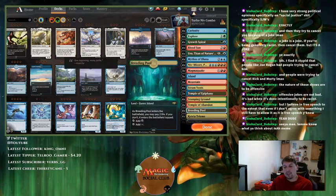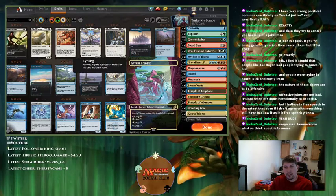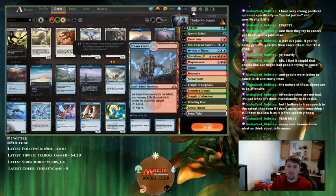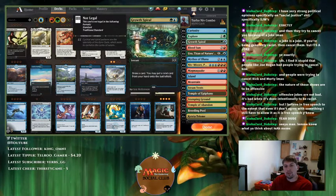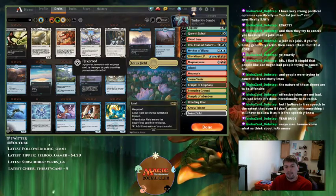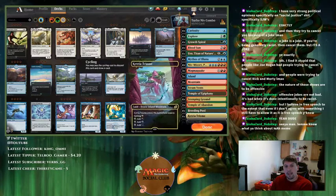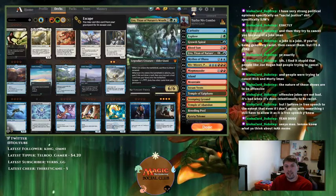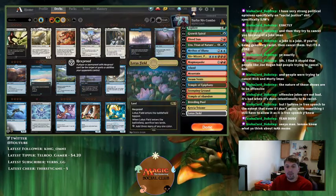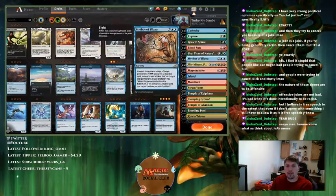Your ideal turn sequence: turn one play a Temple or a Triumph; turn two play a non-tapped land, cast Explore or Growth Spiral, put a land into play, hopefully a Temple, look at the top card; turn three cast Blood Sun and play Lotus Field in the same turn; turn four untap and cast Niv-Mizzet, then cast Curiosity on the same turn. We also have Magma Quake.